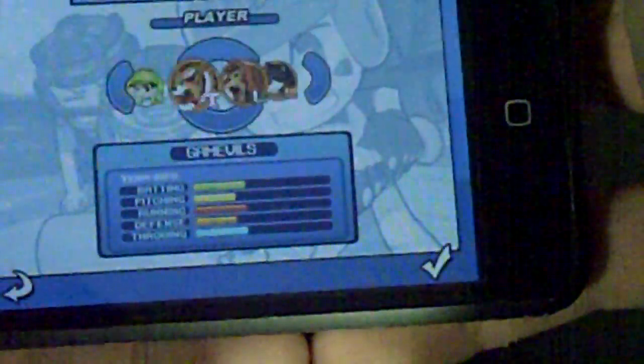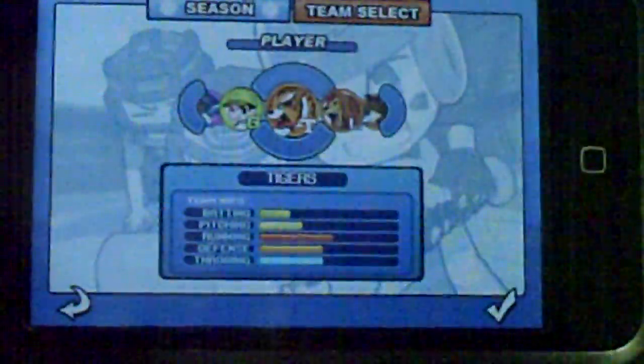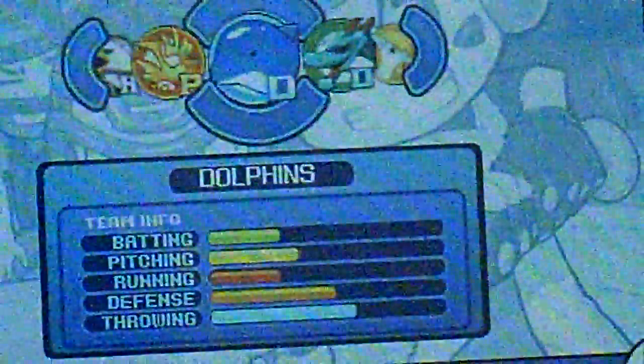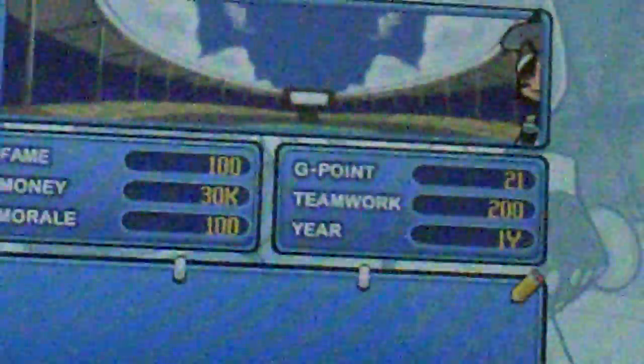What's really cool here is that you can pick the team you want from a variety of teams. Right down here are their stats. As you can see, the Tigers are pretty good. Let's just go with the best overall team. Let's go with the Dolphins, because they look pretty sweet — actually, let's go with the Dragons. Once you click them, you just go down here and click that little check mark.